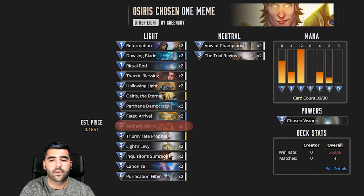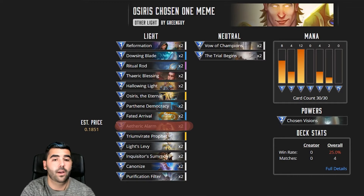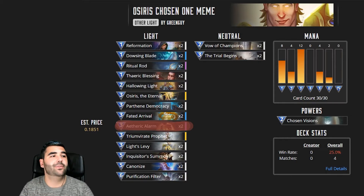In the two mana slot we have two Valve Champions, probably going to use for drawing cards, but you can also use it to deal damage. Then we have Hallowing Light, which sets a creature's health to two — if you choose a friendly creature it gives it plus two health. We also have one Anoint, which doubles the health of a friendly creature. So imagine having a Chosen One with ten health and doubling it to twenty — that's going to be absolutely bonkers.